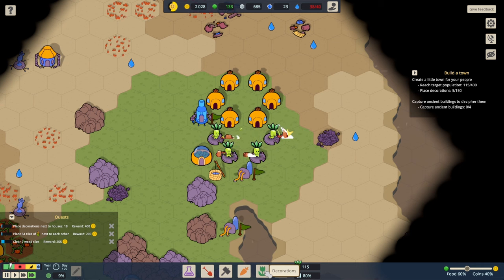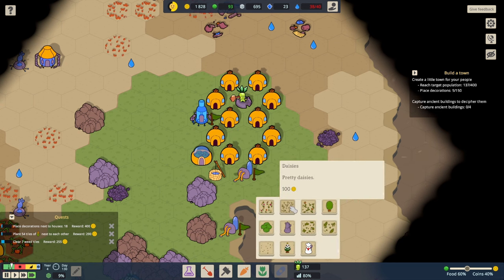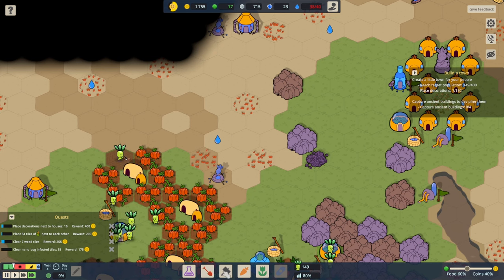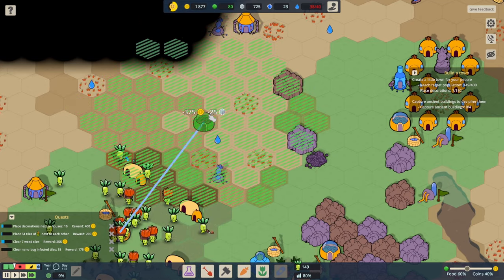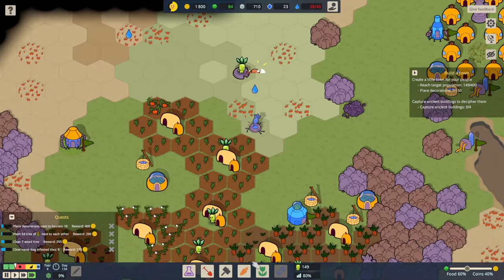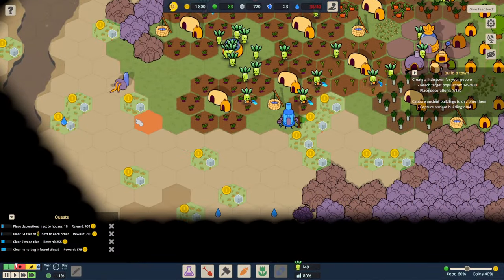We're seven out of 150 decoratives, but we are now almost at 150 population. Water is now looking a little bit on the low side of things. So maybe we get another outpost — we've got to capture that square there. If we put that like that, that will allow us to capture a greater area. That's going to be lovely farmland. The money is just pouring in, the money is just flying in!